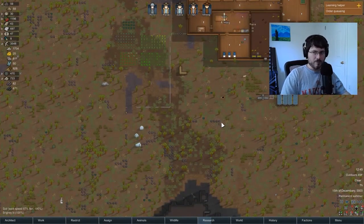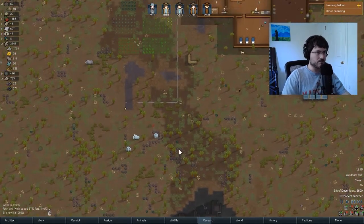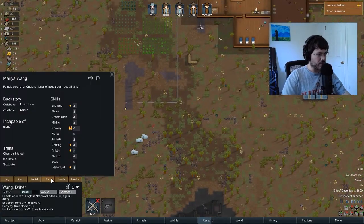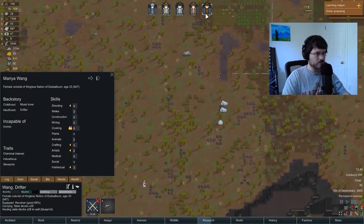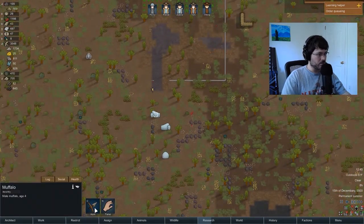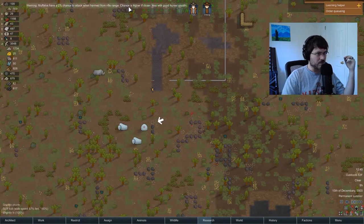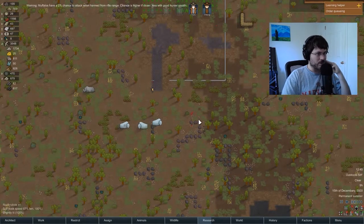Debating on whether or not to send my dude out to hunt these muffalo with a pistol. Want to get his shooting up a little bit, but that could be dangerous. Why not — let's yolo it. Just a two percent chance to attack when harmed from a distance, chances are higher if closer, less with good hunter stealth. Yeah, it could be trouble here.